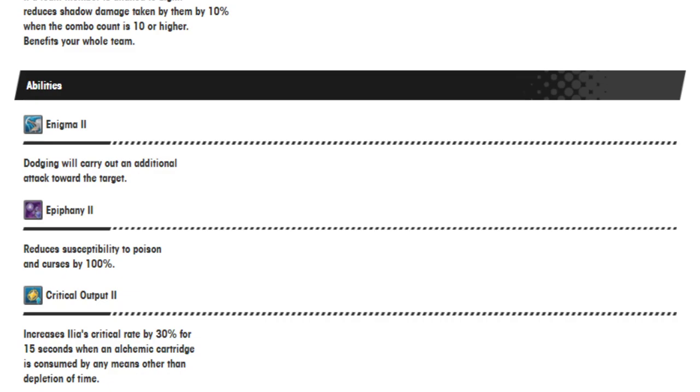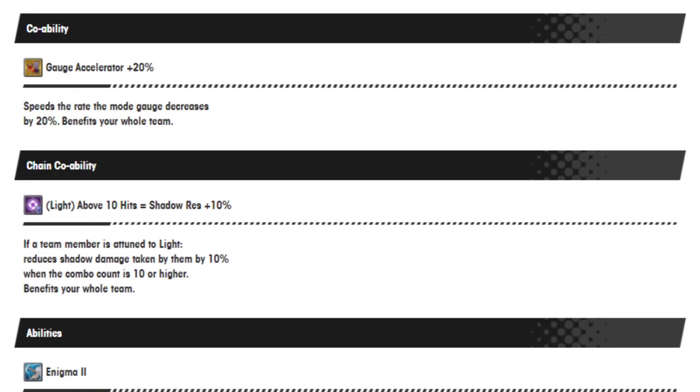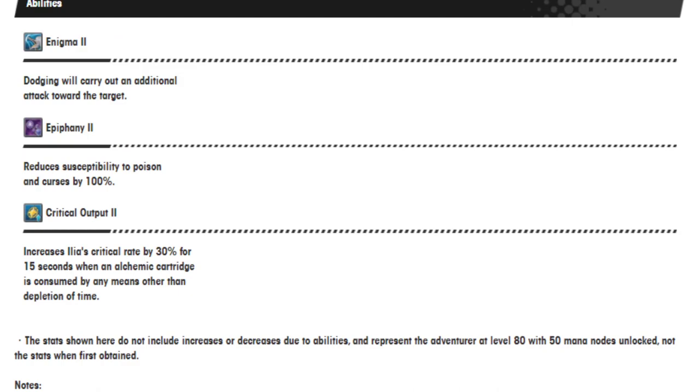She has a chain co-op ability: above 10 hits equals shadow resistance 10%. Enigma 2 — dodging will carry out an additional attack towards the target. Epiphany reduces susceptibility to poison and curses by 100%. She's immune to two different things. I think Mim is the only other non-gala unit who's also immune to two different things — she's immune to fire and one other thing. Halloween Mim, I'd have to look that up. It's actually very rare for someone to not be a gala unit and have two 100% resistances in one ability without a mana spiral.